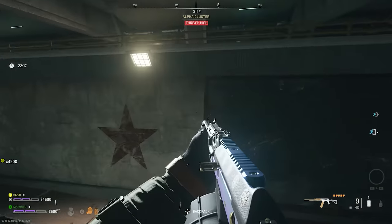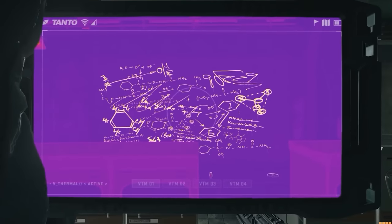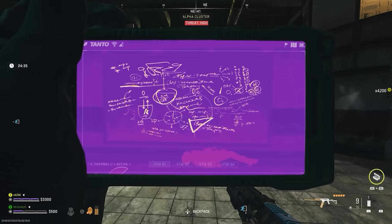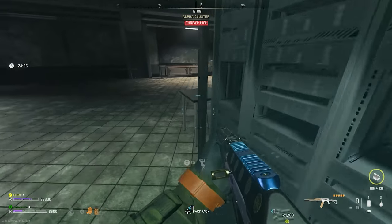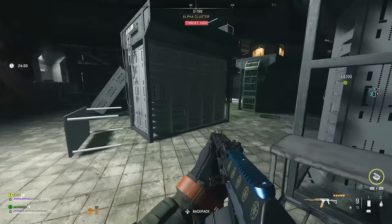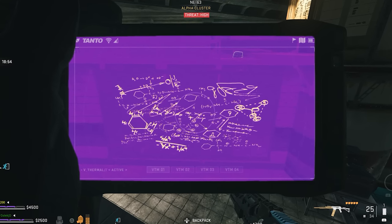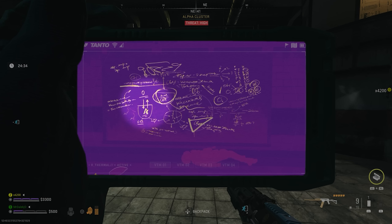Somewhere in the image there is going to be a number that links up to that alphabet letter you're looking for. The first blackboard is right below the keypad. In the middle of the alpha cluster there's another blackboard — take a photo there. Just below that section is another blackboard, and on the opposite side of the room is the fourth one. Carefully inspect all four blackboard images because somewhere you are going to see a number with an arrow pointing towards a Russian letter. Some of them are very big and obvious, and others are very hard to see.